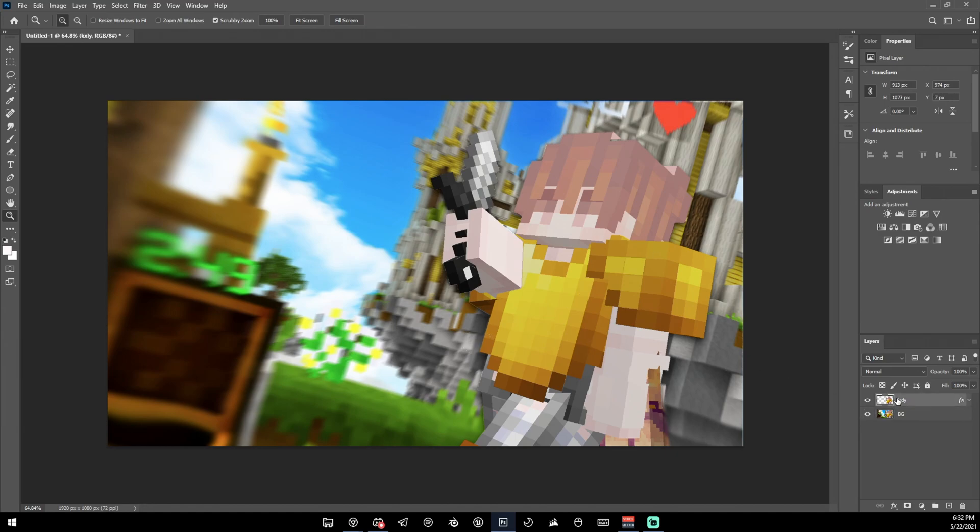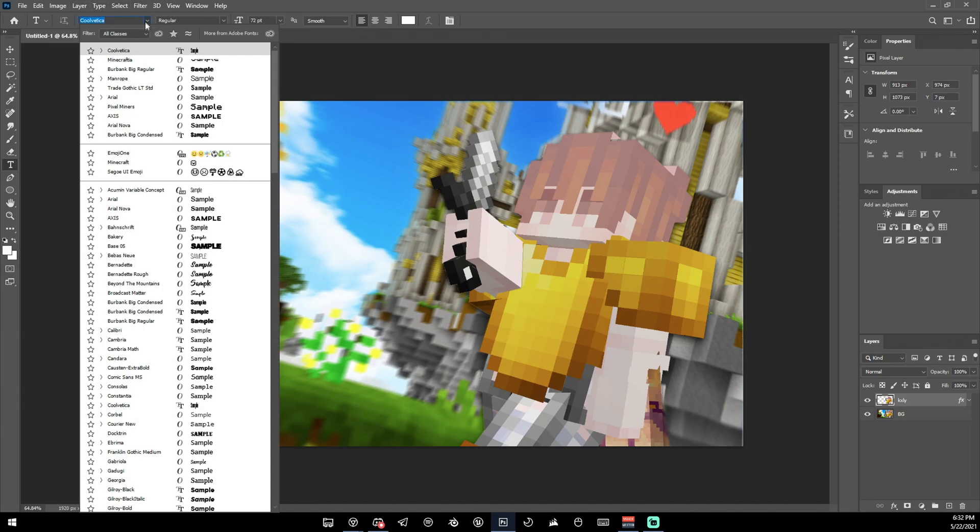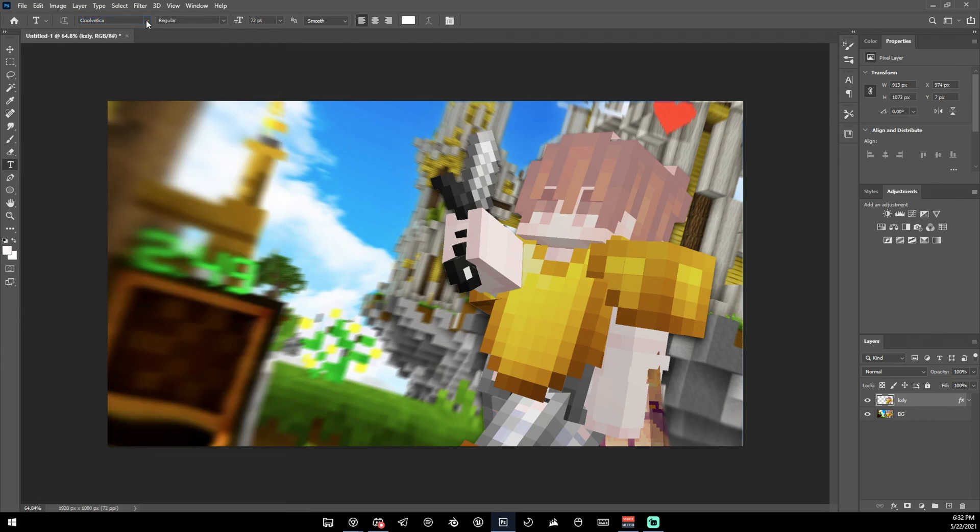Now what if you want to add text? There are a lot of options — you can make it really simple or really complex. For this style I like to keep it pretty simple because the thumbnail overall is pretty simple. I'm going to choose my font — I use Coolvetica on my personal thumbnails, it's kind of my signature font — and I'll type 'thumbnail tutorial.'